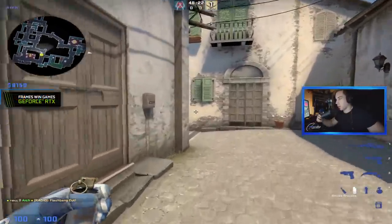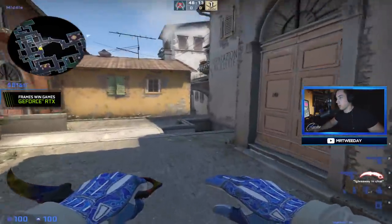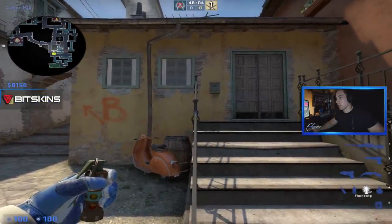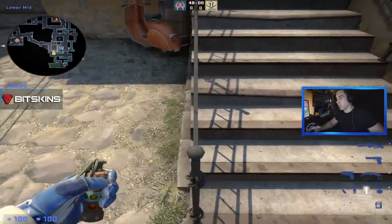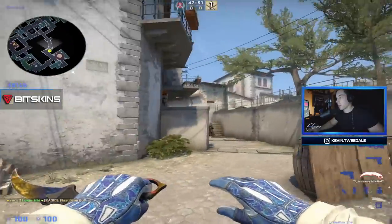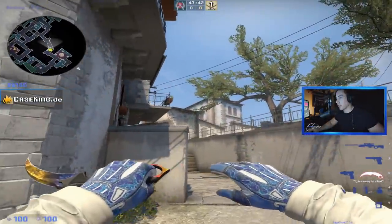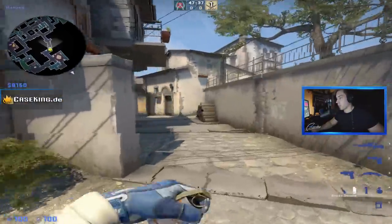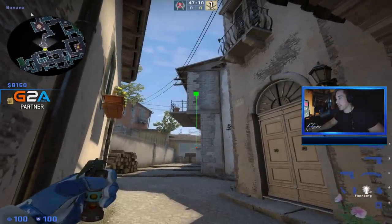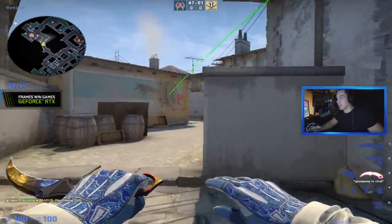On the T side, you want to know this supportive flash for banana. Walk up here, aim a little bit above the window frame, left click jump throw. It's a nice supportive flash for a banana take — if anybody's holding here or in the back they're blind. You really don't see it coming because of the tree lineup. Another flash for taking top banana: go into this corner, aim in the middle of that gray area, flash it — perfect pop flash to take top banana. Tell your teammate to turn around and peek with the pop of the flash.